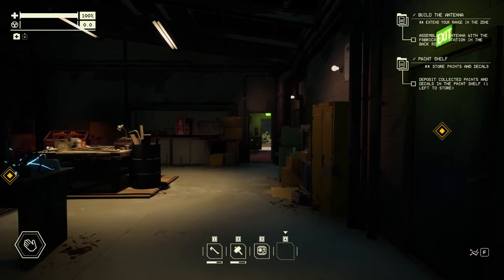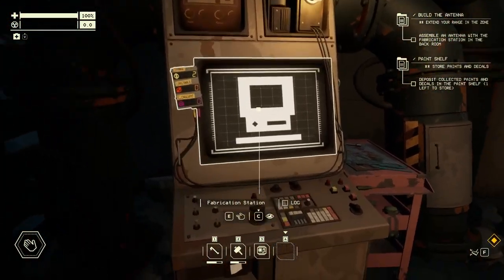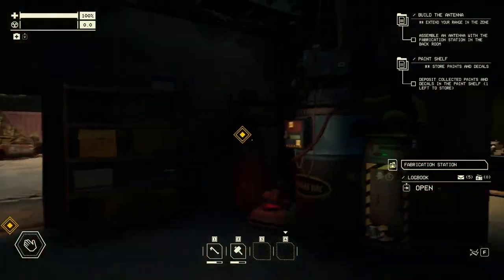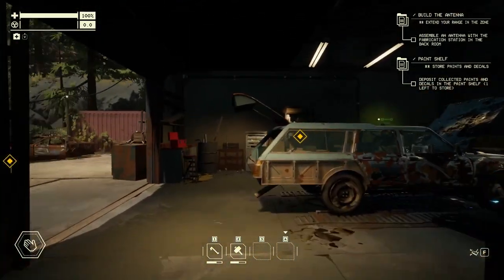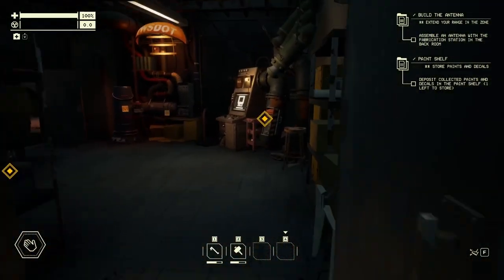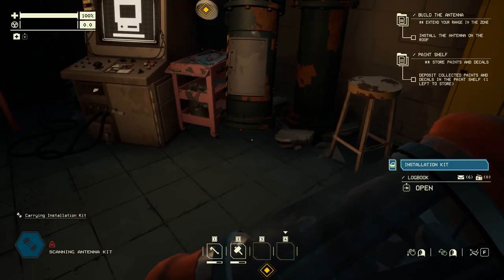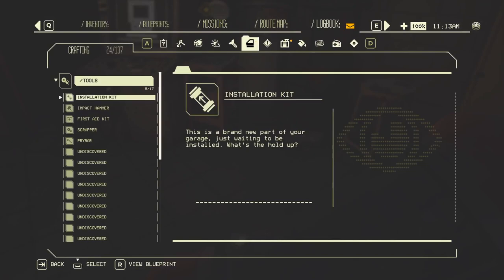Now we gotta assemble this antenna and we gotta go to — what is this called? Fabrication station. Let's see what we got here. Oh look, we already have it unlocked. Hold space bar. It wants me to go over here. I think this is new — this wasn't in the demo. We found red paint, we'll go look at that in a minute. It shoots out and we gotta scan the antenna kit. Installation kit.